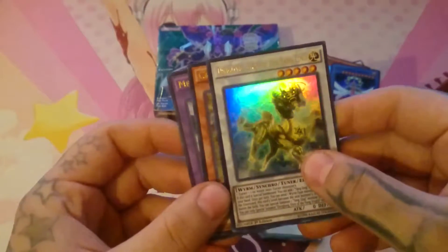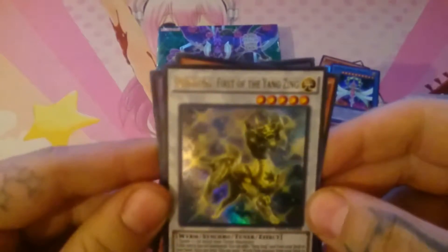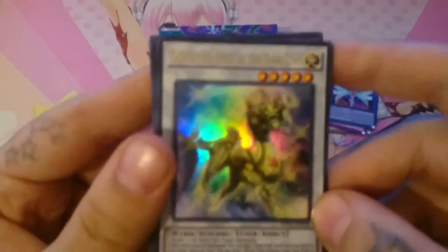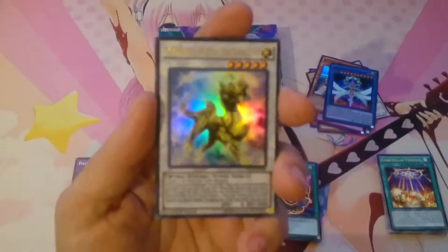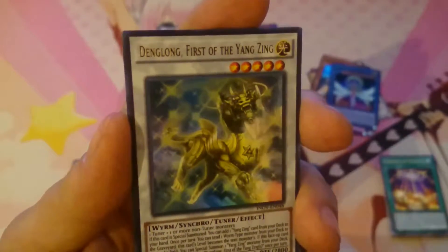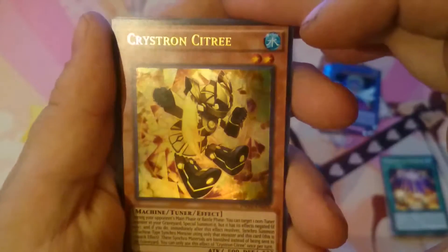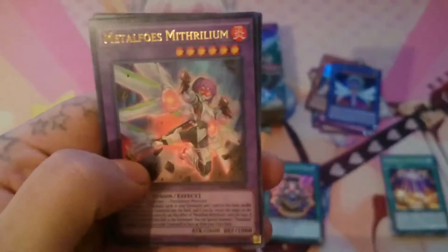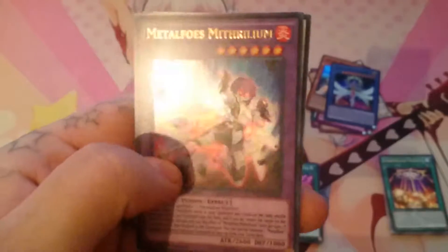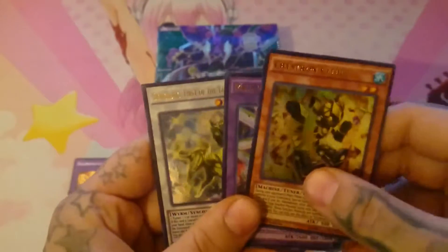Then the ultra rares — I just got three of those. The first one is... come on, focus, it's too shiny. There we go — it's Zefraxi, Treasure of the Yang Zing. Then Crystron Quariongandrax. And Metal Foes Mithrylium — if I'm not mistaken, this is like about 14 or 15 euros. I was watching this yesterday and don't quite remember.